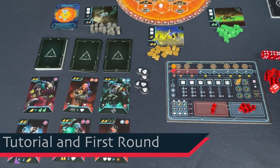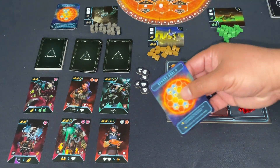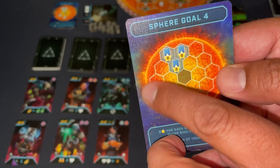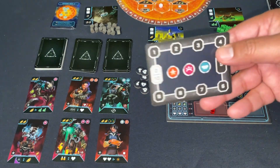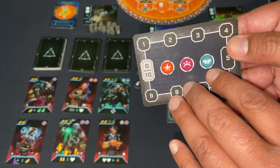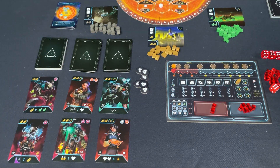I'm going to jump into the playthrough, going slow through the first round to explain the rules. There are four general ways to score points: building on the sphere, recruiting crew, defeating resistance ships, and most importantly, faction goals. There are three factions and you score based on sets, so you can't rush one faction — you have to keep all three balanced.